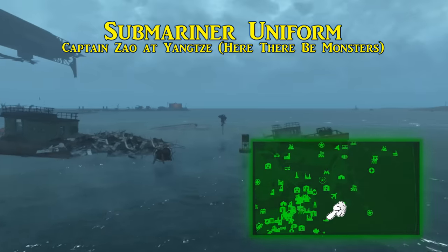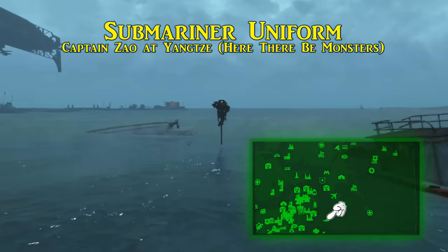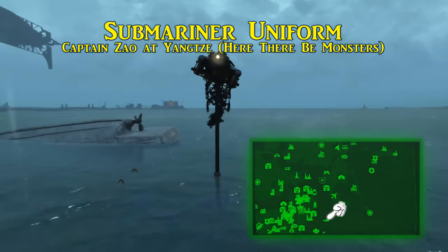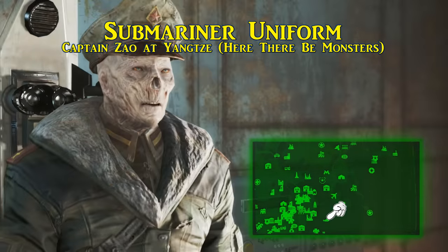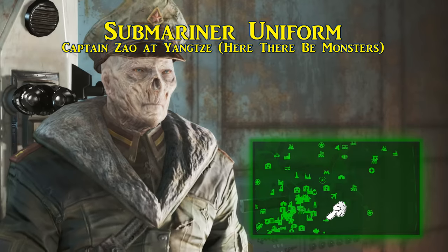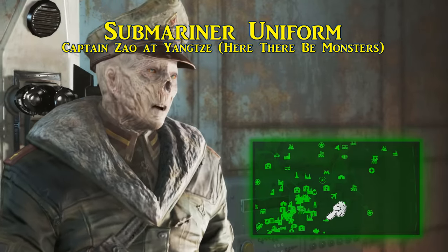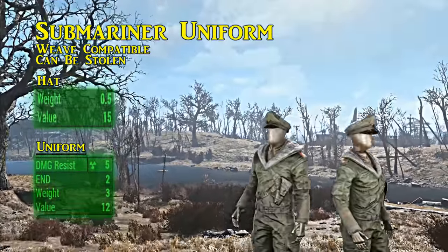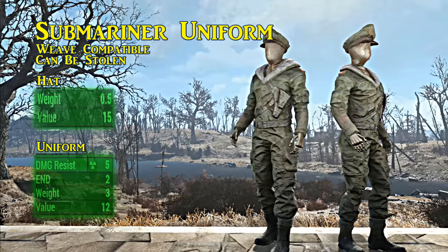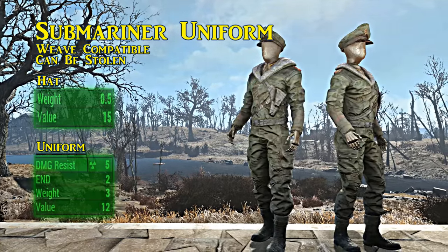Next is a submariner uniform and hat, worn by Captain Zao — captain of a submarine called the Yangtze, which is in the water south of the Boston Airport. You can take this outfit from Zao as soon as you meet him by stealing or killing, though by stealing you can get multiples. The submariner hat is actually on two individuals — the other being his first mate, a glowing one found further into the submarine. The hat has no bonuses, while the uniform raises radiation resistance by five and grants a bonus of two to endurance. Ballistic weave is also an option.